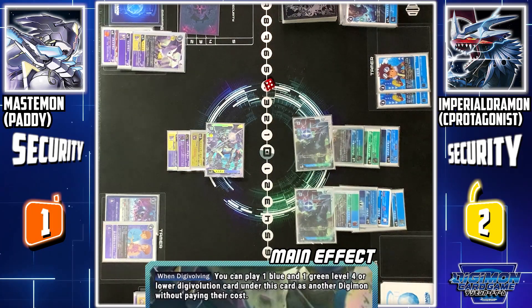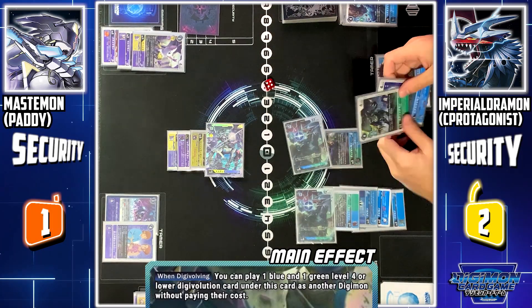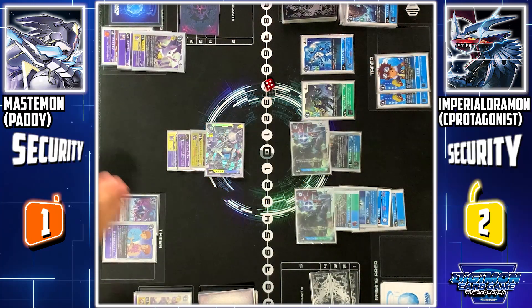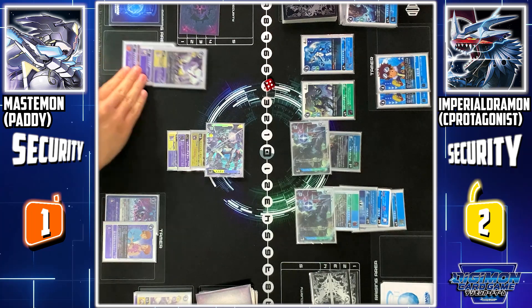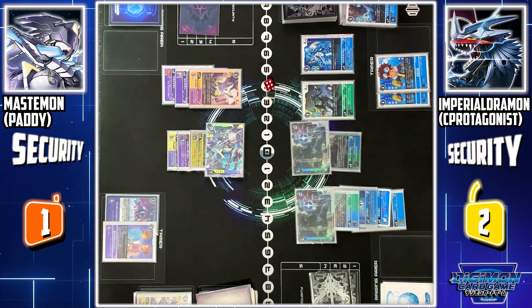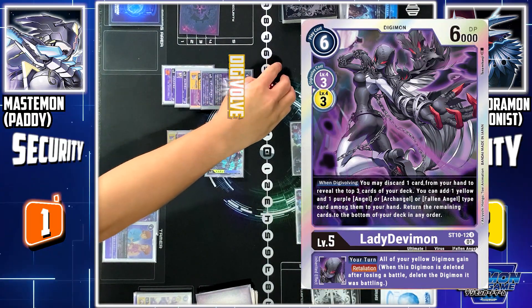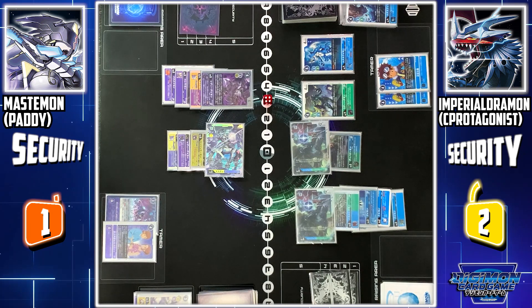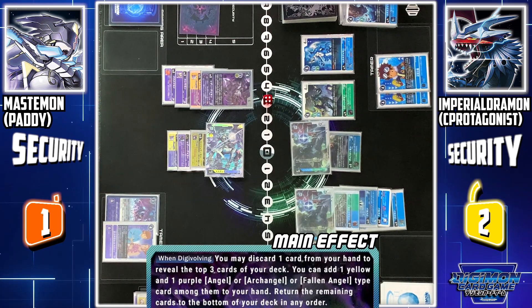With Dragon Mode's Digimon skill, I'll use Stingmon and ExVeemon to defeat DNA Digimon for 3. Turn pass. My turn, draw. Tailmon to battle. I Digivolve Tailmon into Lady Devimon for 1 cost. Lady Devimon skill: when Digivolved, I can discard 1 card from my hand.